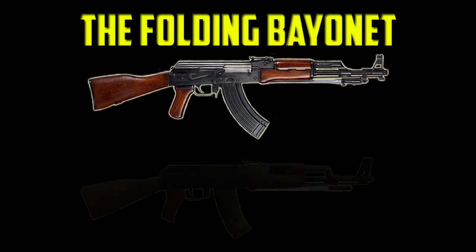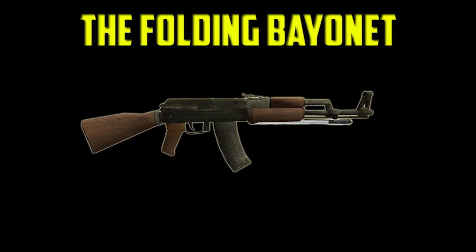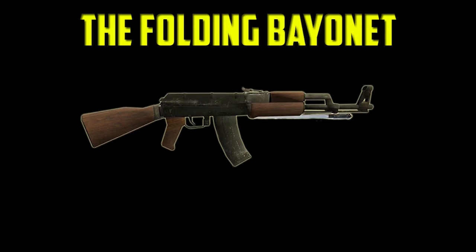This would essentially be a Black Ops 1 AK-47 with the addition of a World at War style bayonet folded under the barrel. When under the barrel, the weapon will function normally. But hit left on the D-pad and you'll fold the bayonet out. From there, you replace your traditional knife melee with the lunge of your bayonet.